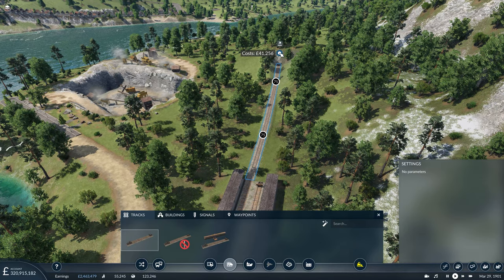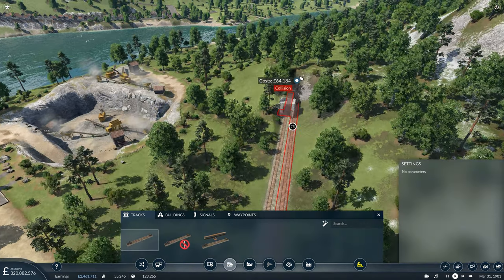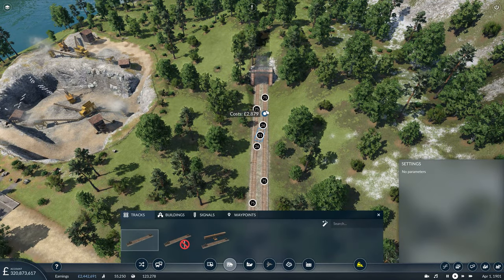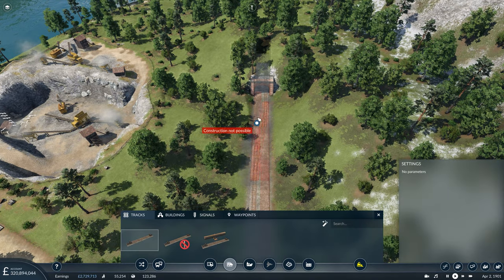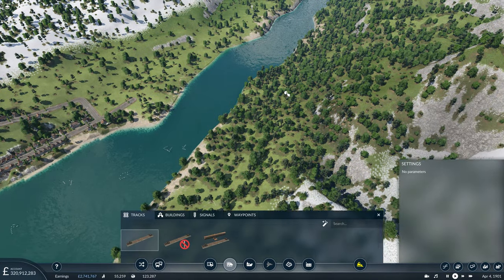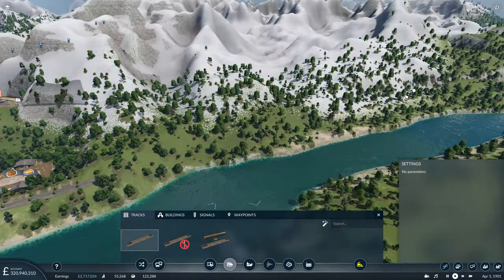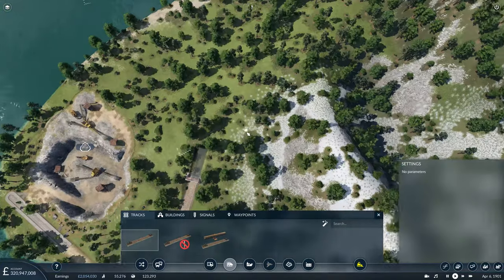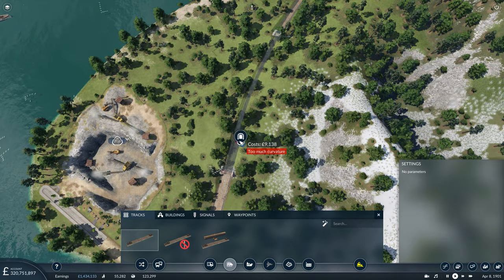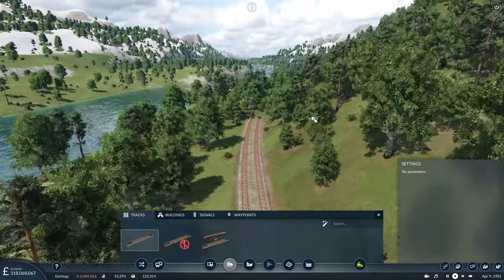The primary focus is obviously connecting it into our primary network at Revelstoke, so we'll do that first of all. We'll start off flat — that gives us plenty of nice terrain to work with in terms of crossovers. Then we'll take these tracks and follow the side of the river, then head upwards and connect into our waiting tracks just there.